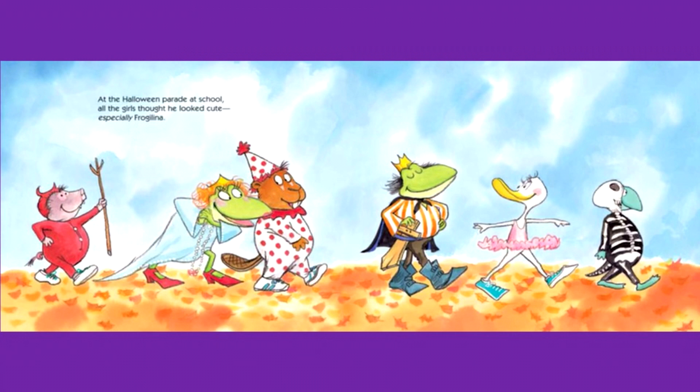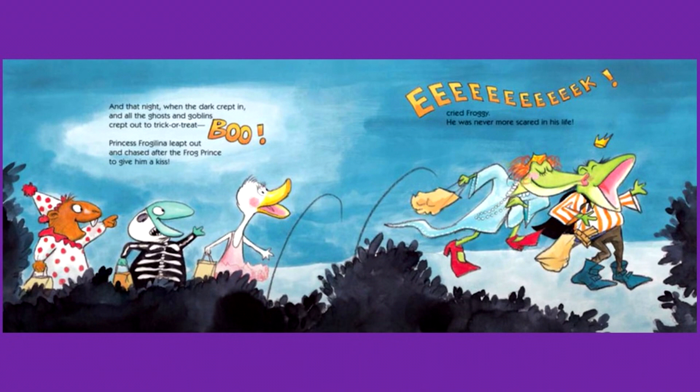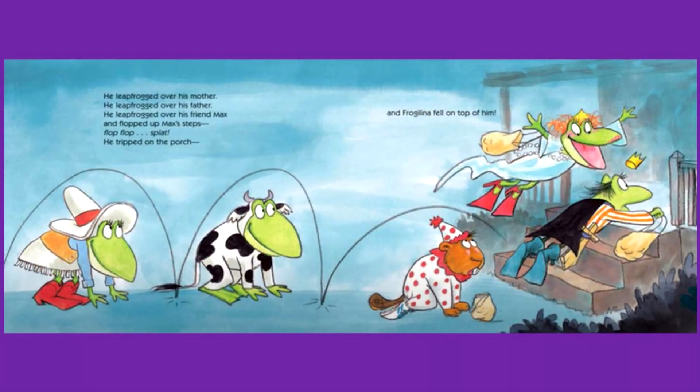At the Halloween parade at school, all the girls thought he looked cute — especially Frogalina. And that night, when the dark crept in and all the ghosts and goblins crept out to trick or treat, boom! Princess Frogalina leapt out and chased after the Frog Prince to give him a kiss. Eek! cried Froggy — he was never more scared in his life. He leapfrogged over his mother, over his father, over his friend Max, and flopped up Max's steps. Flop! Flop! Splat! He tripped on the porch.